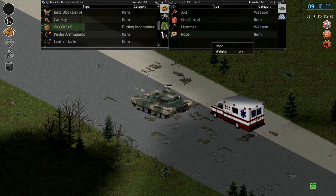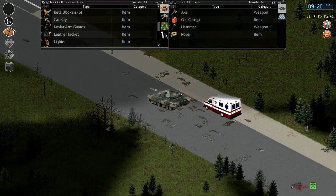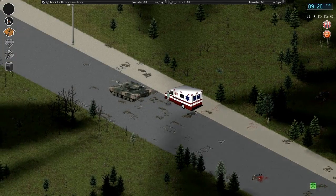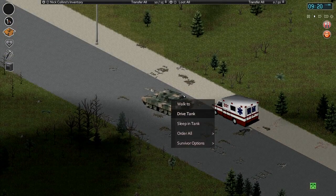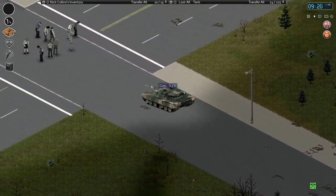I think we should. It doesn't hold quite as much as our ambulance and it's gonna be a lot slower, but I'm tempted to just take this home. I do like the ambulance - we will come back for it. Let's drive this maybe right downtown and then we'll run back and grab the ambulance. We'll just move slowly and start moving this tank closer and closer to home.